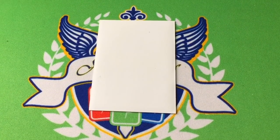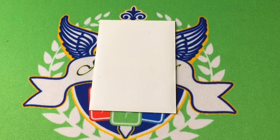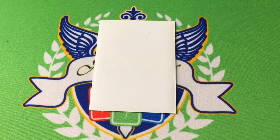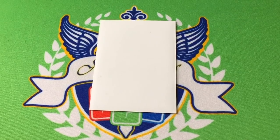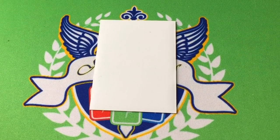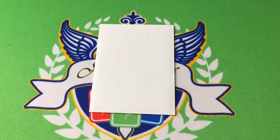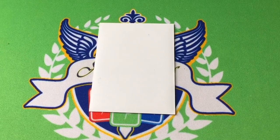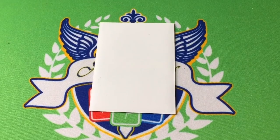Hey everybody, Atlas here again. Q4 came out yesterday and we celebrated it by doing a buddy fight video — not of my choosing, but whatever. We're Nexus, we do weird shit. So I did a case split for Q4 for Royal Paladin stuff, just because I wanted to be able to play something in the meantime. So I put the deck together and here's a list. It's also budget because you do not use Teen of Knights Alfred — he's terrible, and I'll get to why later.